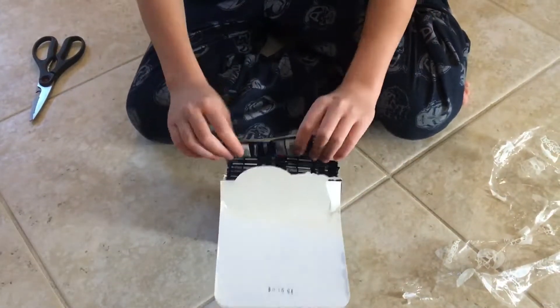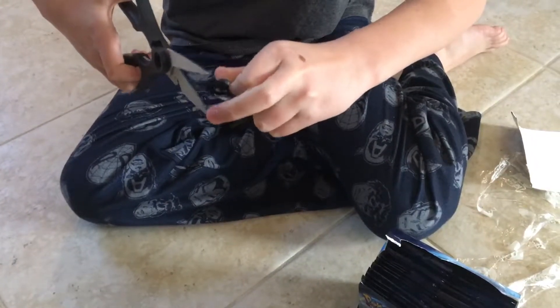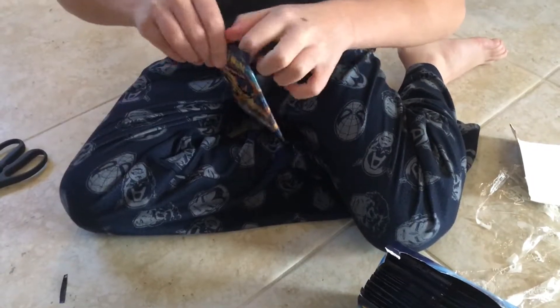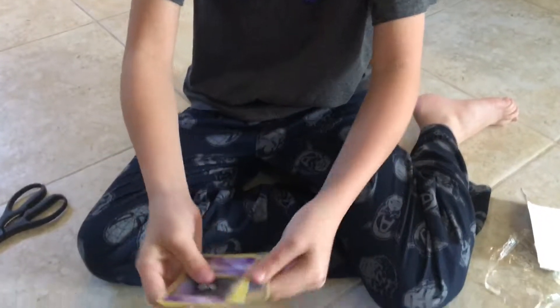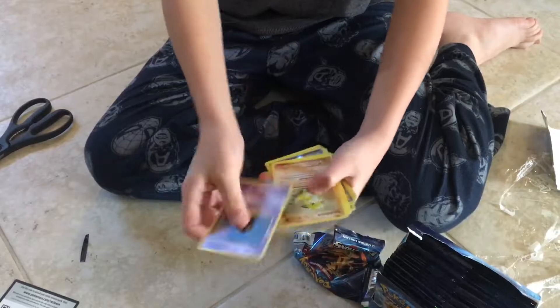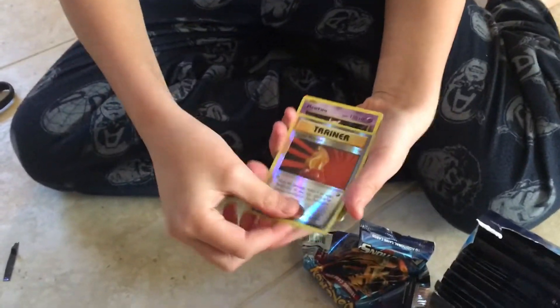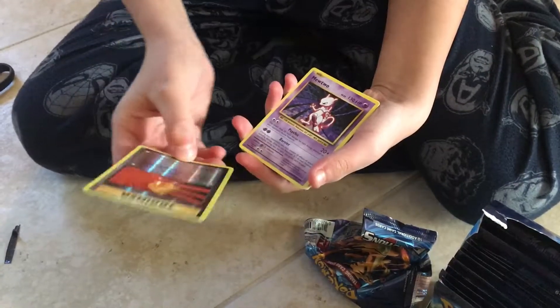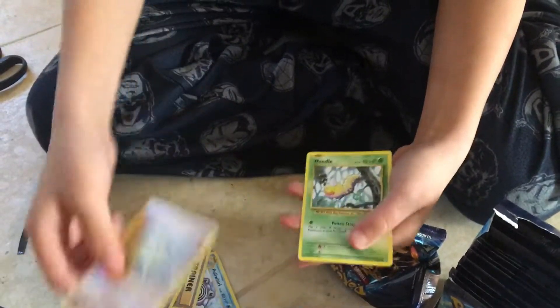Here's the first pack. We're going to do our first Charizard — Mega Charizard Y. Here's the booster code if anybody wants that. Three from the back. We have a Tangela, a Ponyta, and a Mewtwo — I'll set that aside. Nothing really special in that pack.